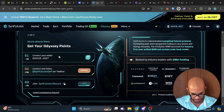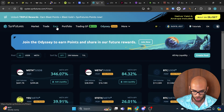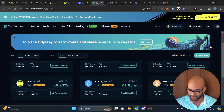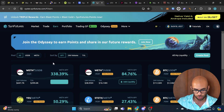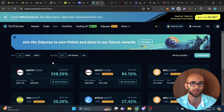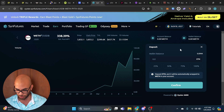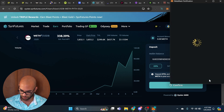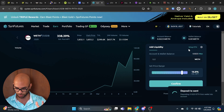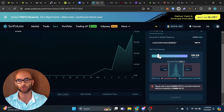The next one is called Sin Futures. Connect your wallet, Twitter, and join their Discord to start earning points. The best way to earn points is to go to their Earn tab and add liquidity to one of their pools. The easiest pool with the highest APY is going to be wrapped ETH paired with the stablecoin — currently a 338% APY. To add liquidity, hit the add liquidity button, wrap your ETH if you haven't already, and pair it with your USDB stablecoin. I'm going to put about 25% of my ETH in as an example.